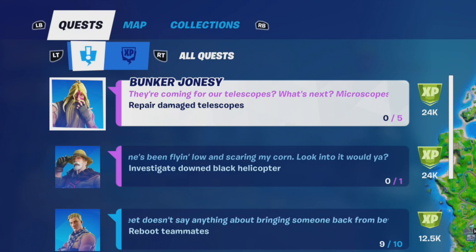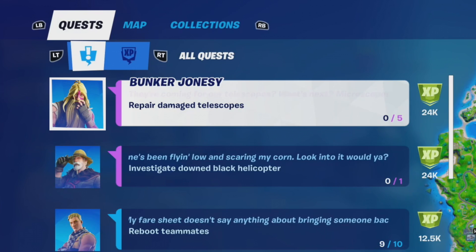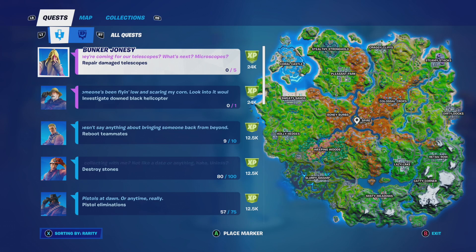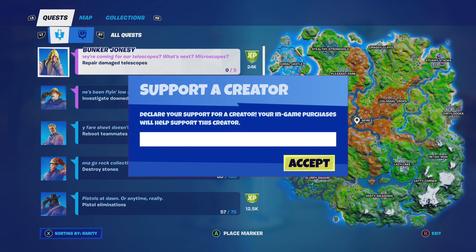First up we have 'Repair Damaged Telescopes' — 0 out of 5 for 24k XP — and also 'Investigate Downed Black Helicopter' — 0 out of 1 for 24k XP as well.